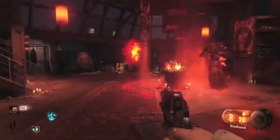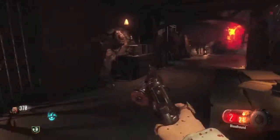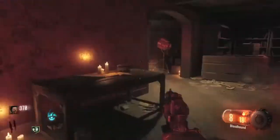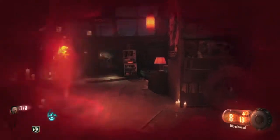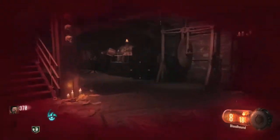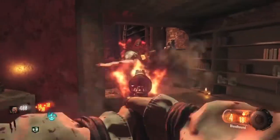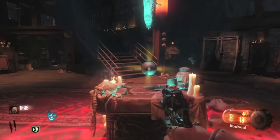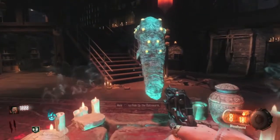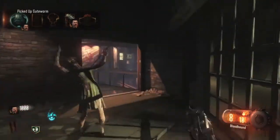Once you begin the ritual, set down the components you picked up. Gatekeepers will appear — more than two this time, they just keep appearing. Run around in a circle and stay away from them; it's only round two so they're not coming fast. Once the summoning completes, everyone gets killed and a worm appears. There will be a worm after every ritual — four total needed.